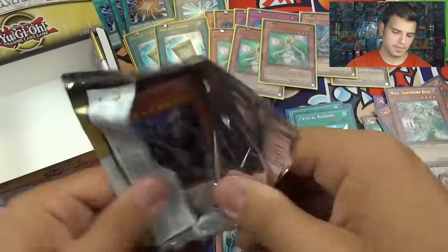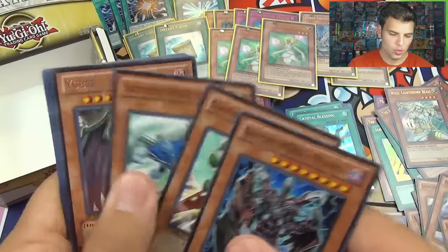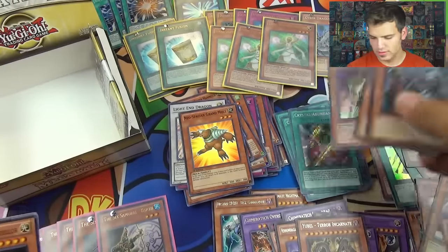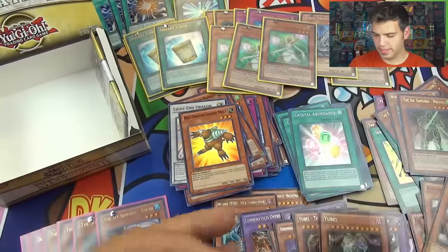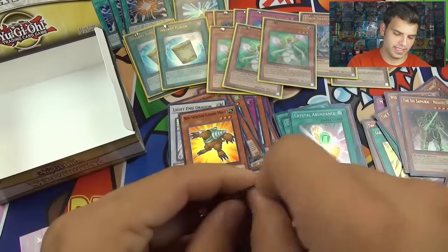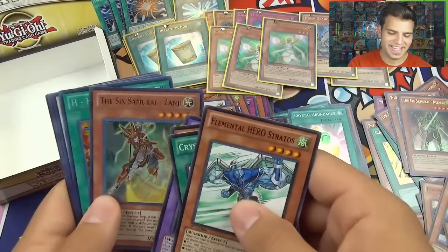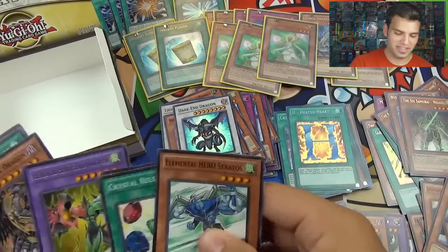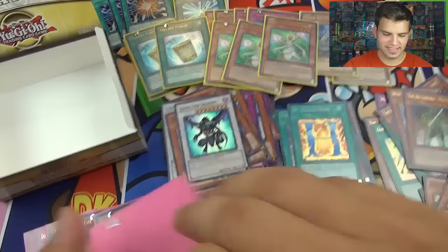Two packs left — here we go guys. We all need to believe in the heart of cards. Do we want to get a playset of Dimensional Prisons or Instant Fusions? Six Samurai Nassashi again, Crystal Levin, Grand Mole. Yubel, Cyber Dragon. Last pack of destiny — Six Samurai Zanji, H8 Heart, and Dark and Dragon. At least we got another Six Samurai — I got most of the Six Samurai out of there. Grand Convergence. What a freaking box — that was epic!